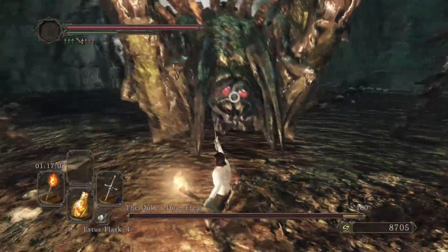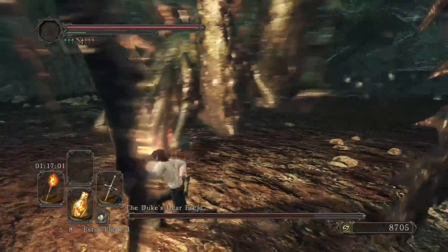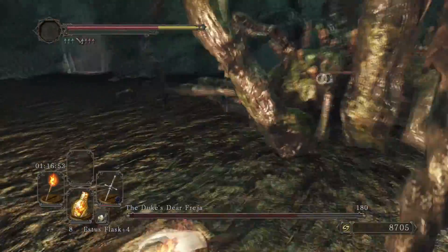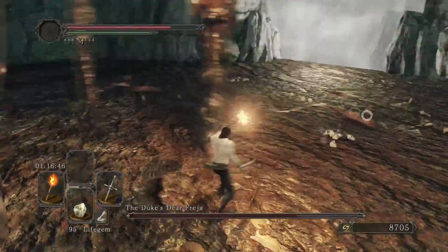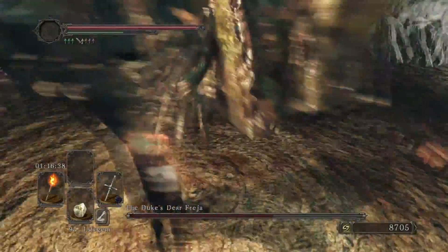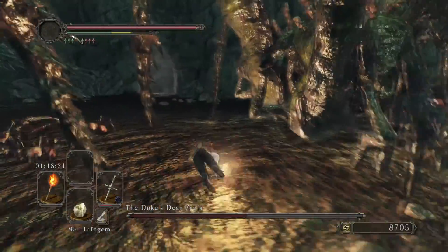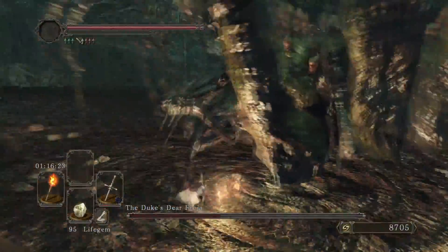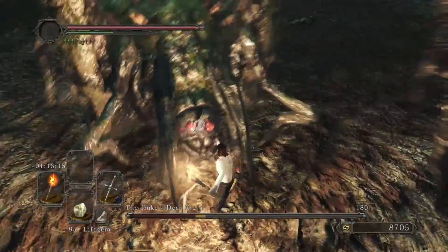I don't think I'll need the torch armor anymore for this fight. What's cool is if you do enough damage to one head it will fall off. You want to just beat on one head and stab it with whatever you're using, then switch whenever she switches. Keep in mind if you walk over the webs it does slow you down. If you have high endurance this fight can go by pretty fast.